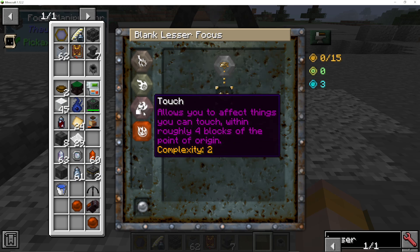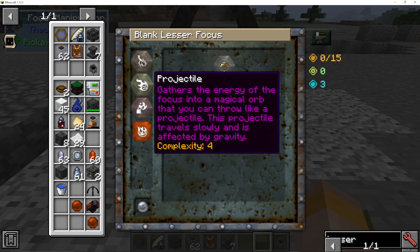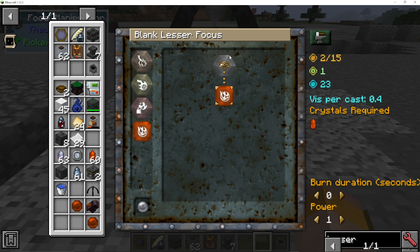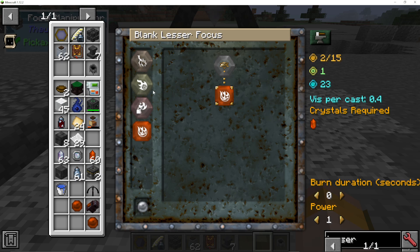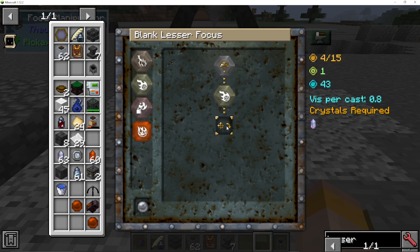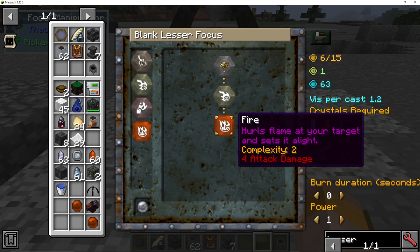I've got a few options unlocked. Let's do a projectile fire spell. If I just choose fire directly from the caster, it will literally burn where I'm standing — so it'll just burn myself. What you actually need to do to make it a projectile is add projectile first, and then projectile links to fire. So that's saying: I'm the caster, I want a projectile, and I want the projectile to be fire.